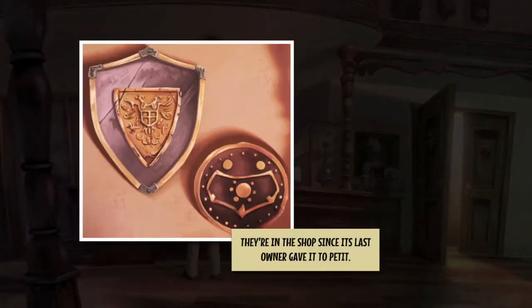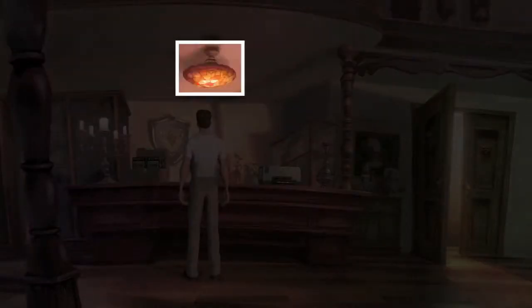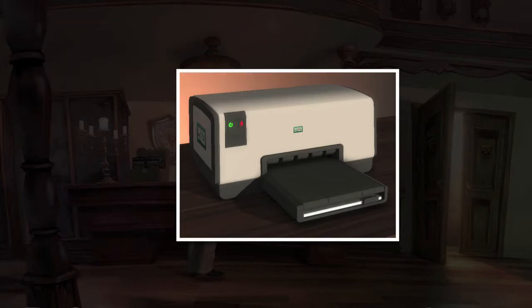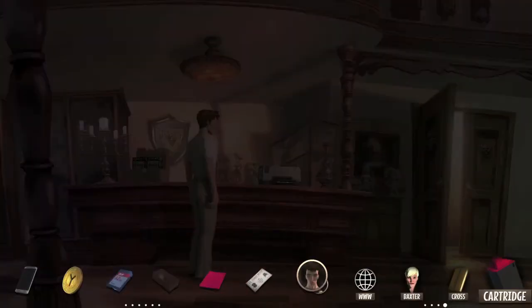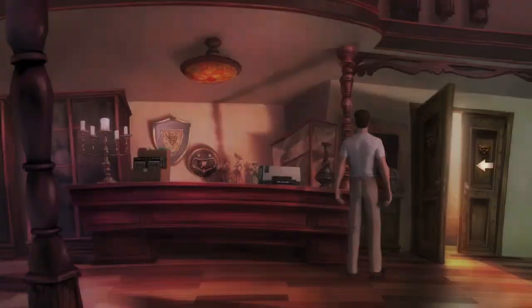Then you have the lamp up top as well as the set of shields in the back. On the counter you have the printer, which when you interact with it you will notice has low ink — this will give you the ink cartridge clue. Right trigger interact with that. Every time you get a new item make sure you interact with it before you forget.